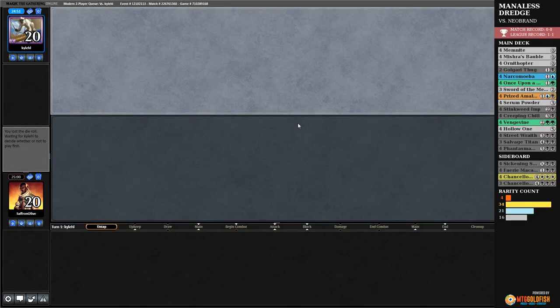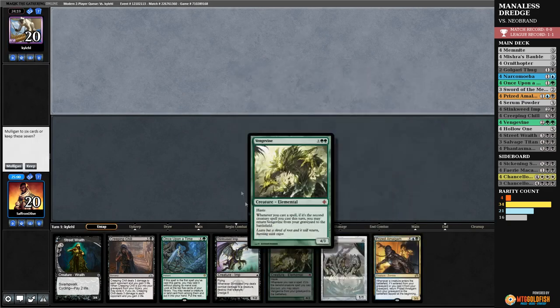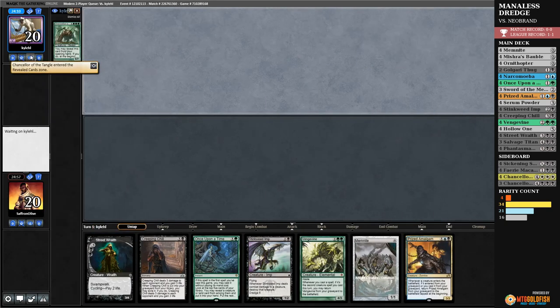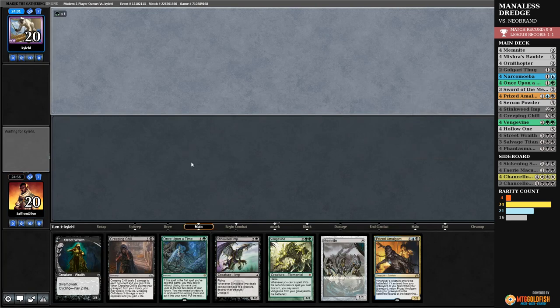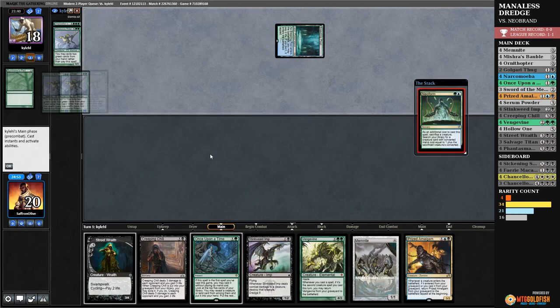Much Abrew About Nothing time — Manaless Dredge, no lands whatsoever in Modern! We will keep this hand — we have a dredger to discard once we find Phantasmagorian. We can mill over or discard our Vengevines and Prized Amalgams, and we get free dredging with Street Wraith. Chancellor of the Tangle — that most likely means our opponent is Neobranding, and Neobrand keeping seven is frightening. We might just literally be dead on turn one. Odds increasing — Summoner's Pact, Allosaurus Rider. Neoform — when this deck has the right cards it is the fastest deck in the format.